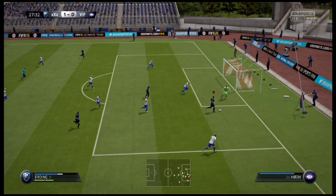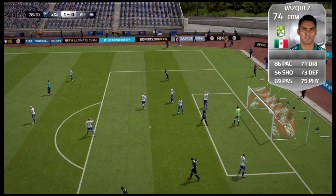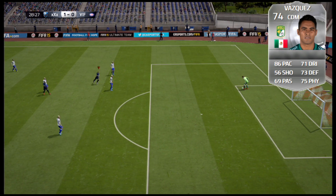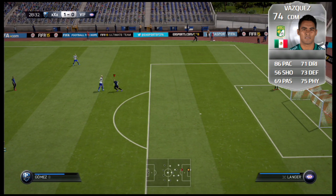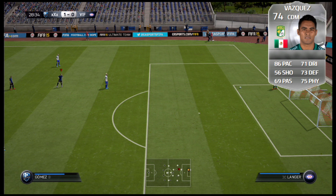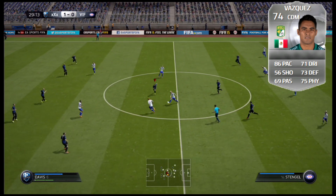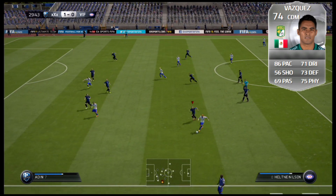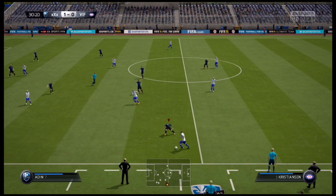Going to number three — part of my favorite silver team you can always build is a Mexican League team. That is Jose Juan Vasquez from Club León in the Mexican League. This card has 86 pace, 71 dribbling, 73 defending, 69 passing, and 75 physical. Aside from the 86 pace, you get 91 jumping, 76 aggression, 75 interceptions, 75 marking, 80 short passing, 70 slide tackle, and 75 stand tackle, as well as the high defensive work rates and the long shot taker trait. This card is outstanding.